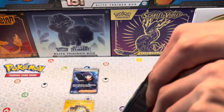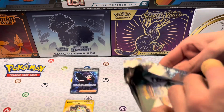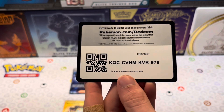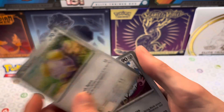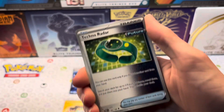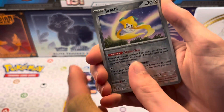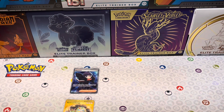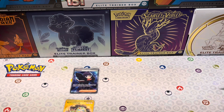Let's waste no time and just open these up. Here's your code card. We got Tandemouse, Dweeble, Whismur, Dweeblade, Iron Bundle again, Techno Radar, Counter Catcher, Gimme Ghoul Reverse, Jirachi Reverse, Xatu, and the Fighting Energy. Three packs left. We did get a gold card though, so that's pretty cool. Don't know how much that's worth.